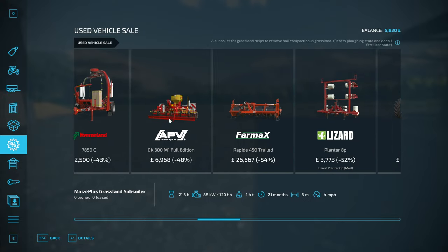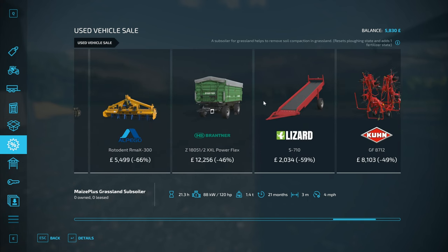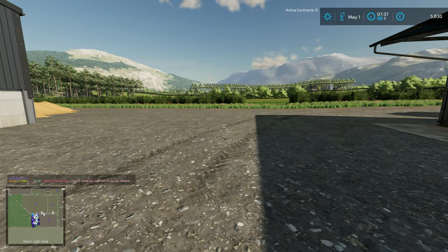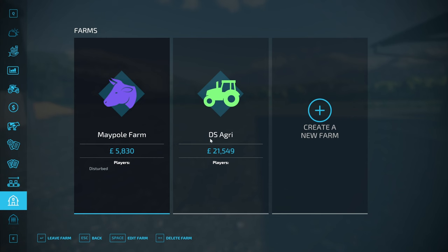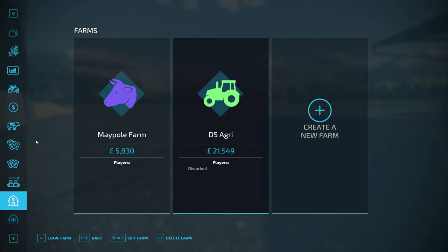We're now in the store looking at the sales. There's a tedder - the K brand I think it's one I've released before, 50% off, so it's going to cost us eight grand. Definitely what we want to get. We need to get a bit of money from the other farm though as neither are particularly affluent at the moment.